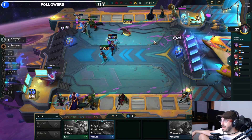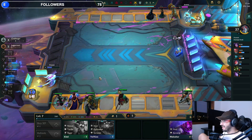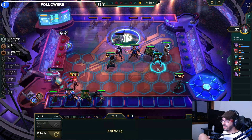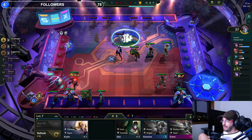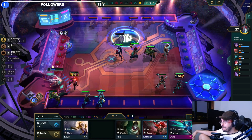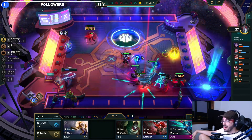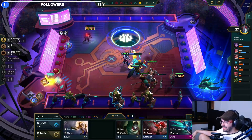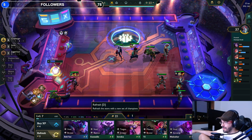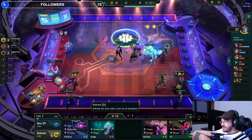Maybe Kaisa and Felicity somewhere. We have to spend all our money there — that's sad but it is what it is. I need to change this guy. Jesus, we are weak as fuck. We have two two-stars — our front line... oh we have your elite. At least we got another Kalista here, that's freaking great.